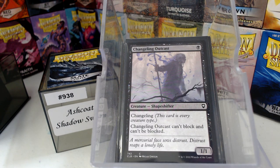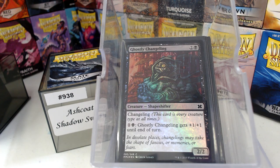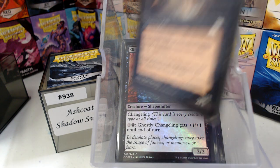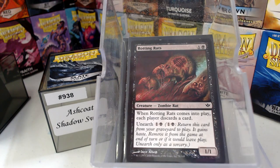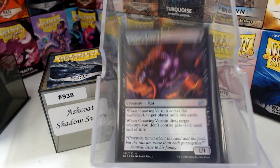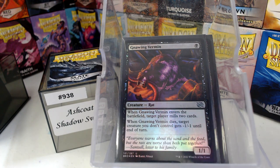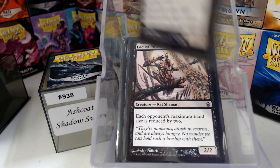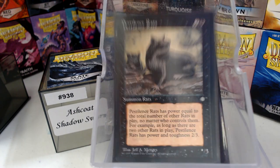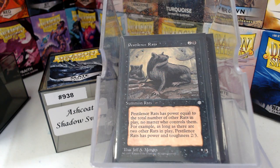I have the Changeling Outcast and the Ghostly Changeling because I was wanting to maximize the amount of rats. Razortooth, the Bone Reader, Rotting Rats, Gnawing Vermin. Locust Miser reduces the maximum hand size by two.